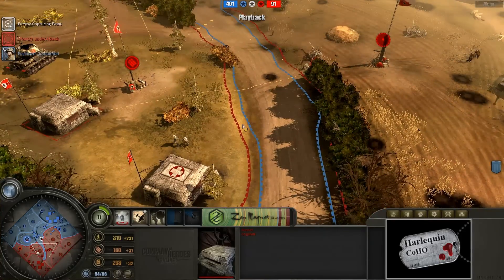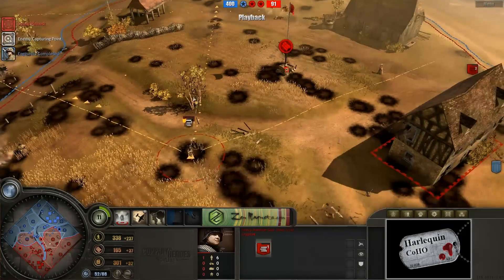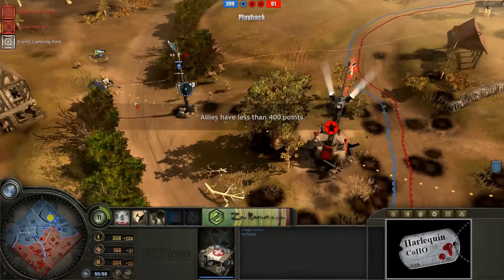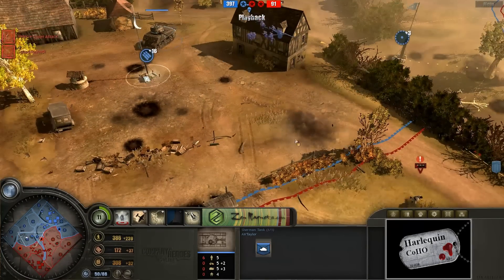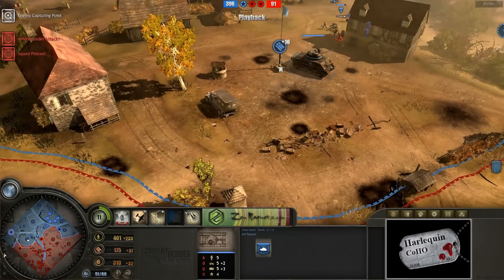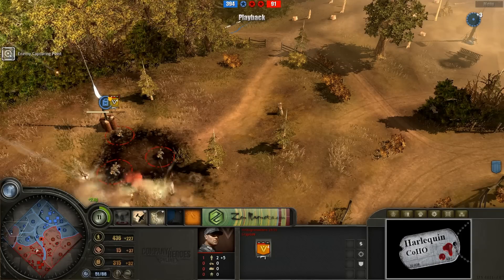That bunker is just constantly getting used, now dropping off two more bodies — likely getting very full. Infantry Pillage is activated once again. Just look at these heavy machine gun teams doing so much suppression right now. Airtailer really cannot afford any sort of a frontal assault at this point unless he fires up his Airborne. Airborne right now kind of flanking around on the other side. The long barrel upgrade has been completed for Airtailer, and we have Volksgrenadiers Vet 3 with their MP40s capping the fuel point.